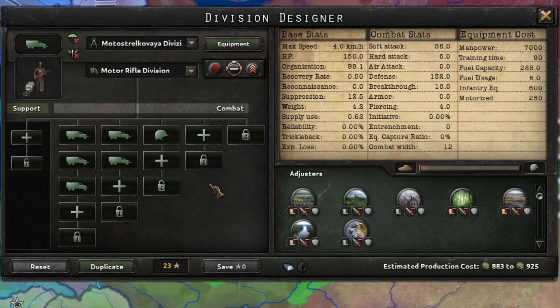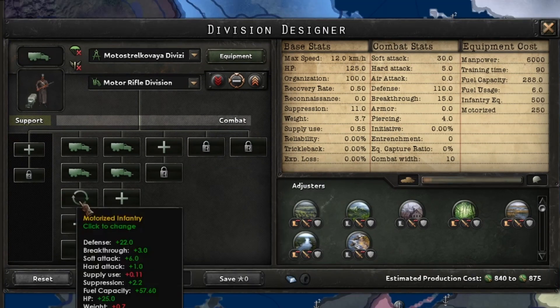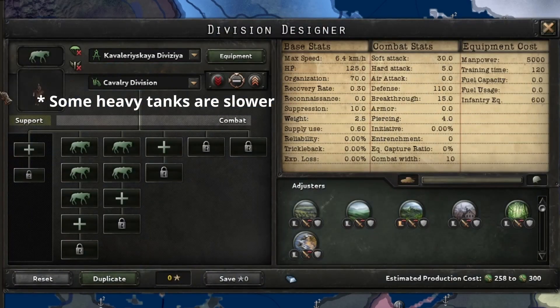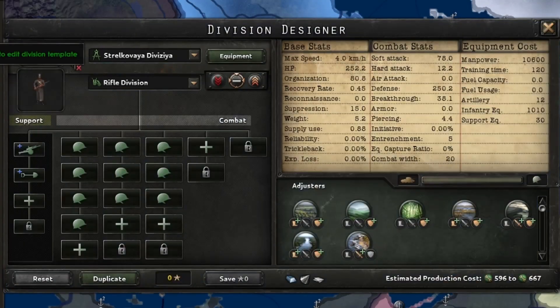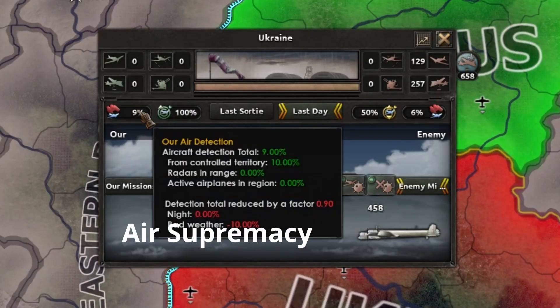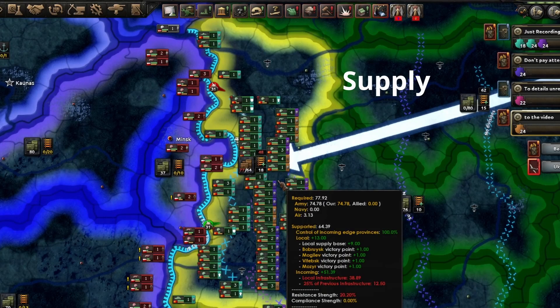The division's movement speed is based off of the slowest battalion. Motorized generally moves quicker than tanks, tanks move quicker than cavalry, and infantry will most often be the slowest. Terrain, enemy air supremacy, and supply can also impact unit speed.